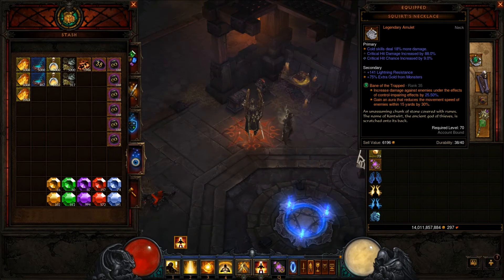Next thing: Bane of the Trapped now works from the actual Sunwuko's proc. So I don't have to depend on Tempest to proc Bane of the Trapped. Pretty much everything should be affected by that now.